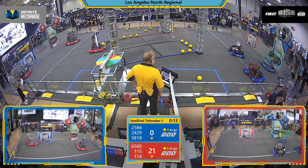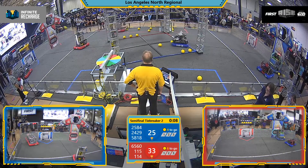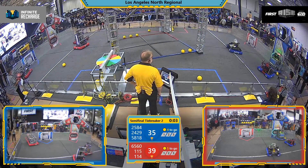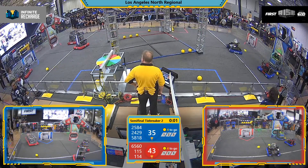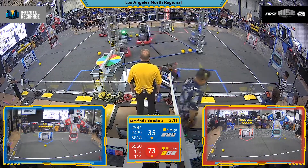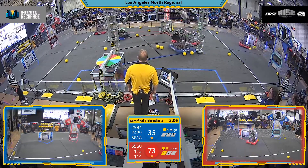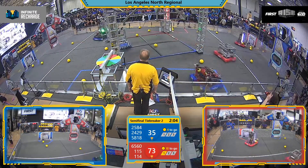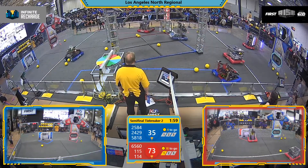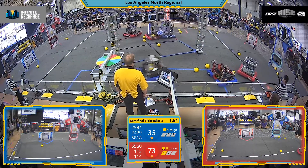And we're off! Charging Champions hitting that inner port on the Red Alliance, followed quickly by MBRT. Can the Blue Alliance answer? Riviera Robotics went back to pick up some extras. Red Alliance starts this 73-35. Charging Champions struggling to get a power cell off of the floor. Riviera Robotics using their double-sided robot to load that rotary hopper.